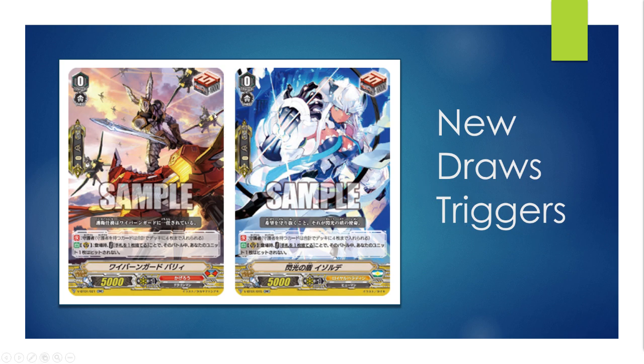There are some problems with this in premium. When playing an Oracle Think Tank deck, a unit called Silent Tom prevents you from guarding with grade zeros, which means the grade of your perfect guard is very important. So that's something to keep in mind. This will take up your draw trigger slot more than likely, being that draw triggers appear to only have this effect and no other skill. Keep that in mind — draw triggers are meant to be your perfect guards going forward.